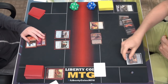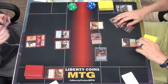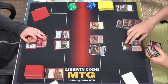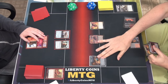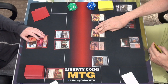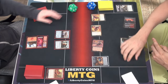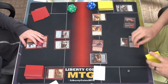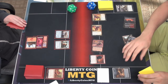On your end step, I'm gonna sack a treasure for nothing to commit a crime for one damage — put this up to two. Then it's my turn. I'm not getting any planes — that is a problem. Pay 3 for another Mayhem Devil. I'm gonna swing at you for five. I'm going to crack a treasure to deal two damage to you, and then I get a treasure. I'm gonna use the floating and the Stomping Ground for the Plunderer, which just creates more treasure. Pass the turn.